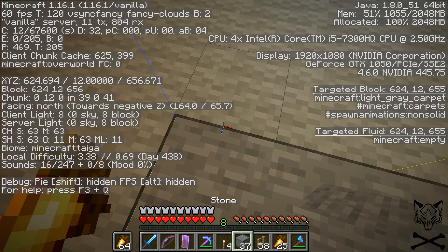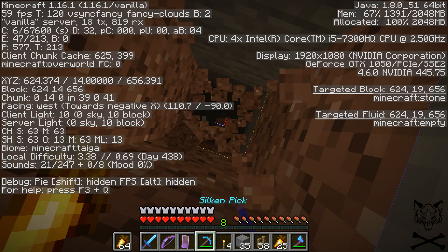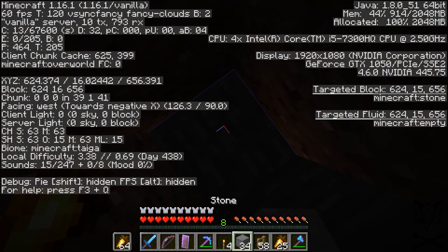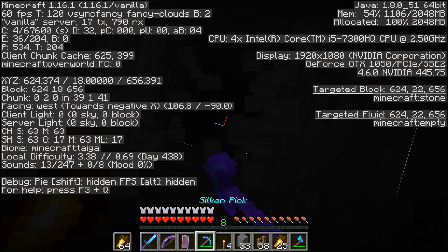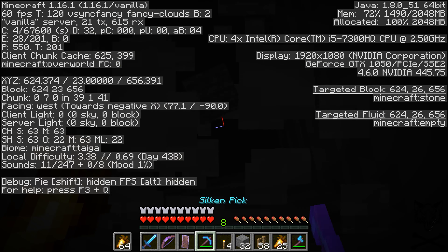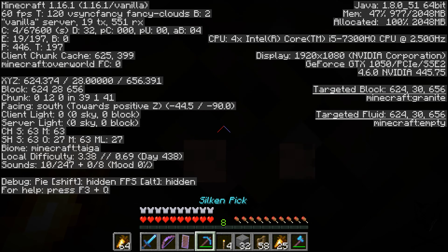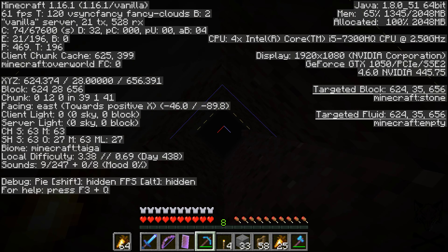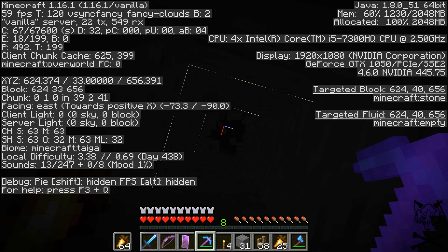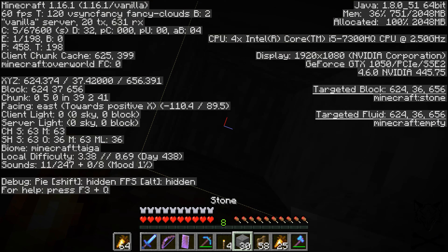I'm definitely liking the use of lanterns still — they're definitely something worth investing in, at least for this series. I think for my stuff at least, everything underground is going to be either lanterns or glowstone. I don't really like the look of torches; in some places they can be aesthetic, but for the most part I'm going to be doing lanterns and glowstone.